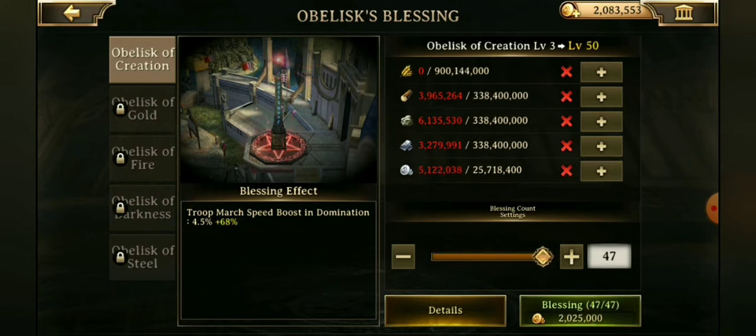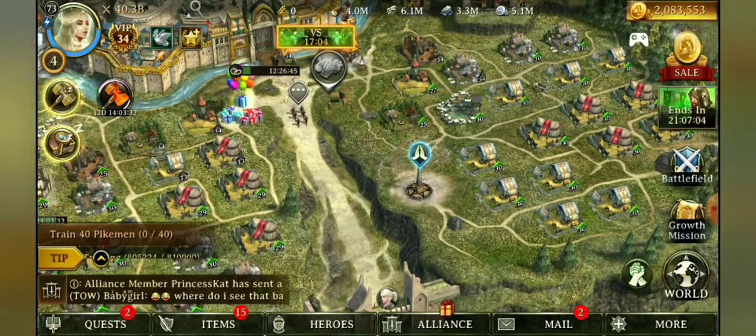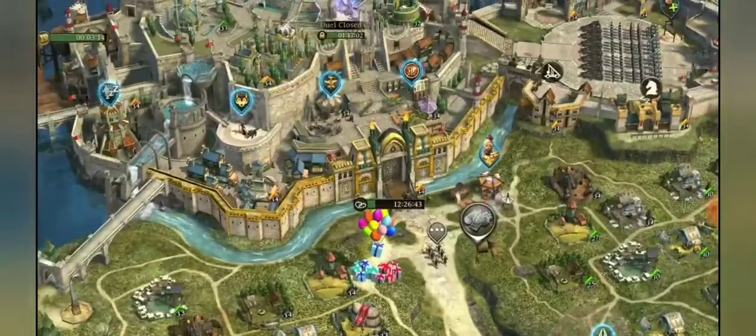The nice thing is you can do them all at once if you'd like, or as little as you'd like. This one here, the Obelisk of Creation, is giving a troop march speed and domination boost. So that's pretty nifty — it has potential, though I'm not super excited about that one.